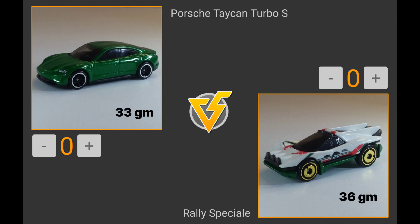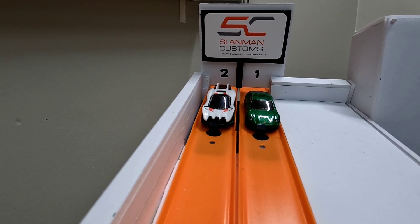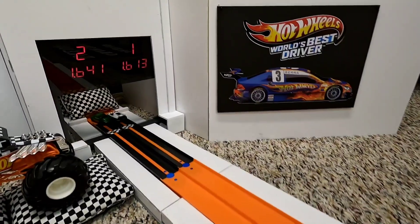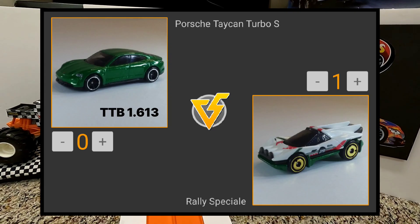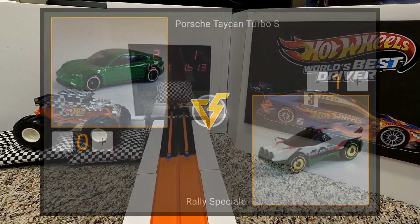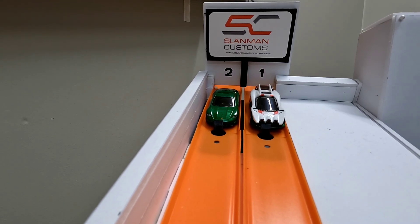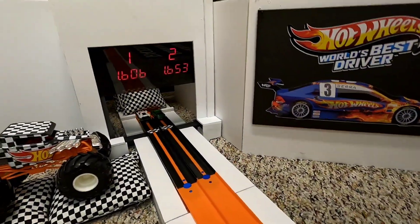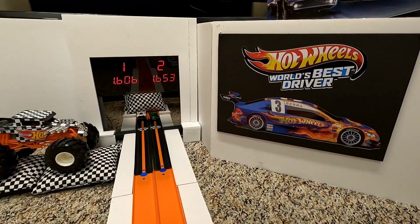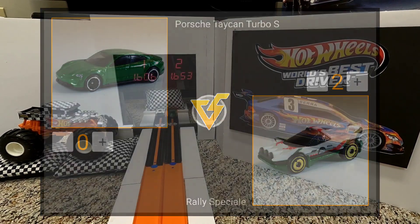We're halfway through the Excel Eight. Match three: the Porsche Taycan Turbo S versus the Rally Special, a new Hot Wheels fantasy car for 2023 inspired by Italian rally cars of the 1970s. The Rally Special dominates the first run with a 1.613 while the Porsche runs a slow 1.641. Swapping lanes for run two, the Rally Special is even faster at 1.606, taking care of the Porsche Taycan and moving on to the Fast Four. A good tournament so far.